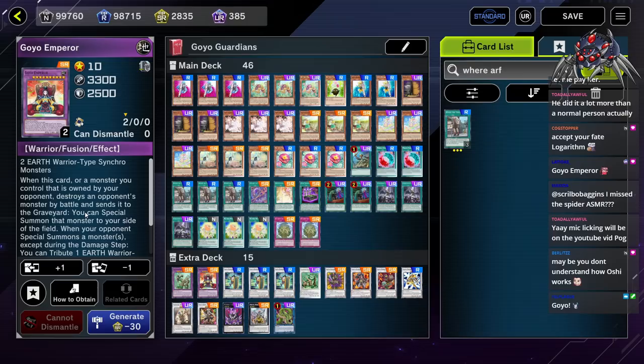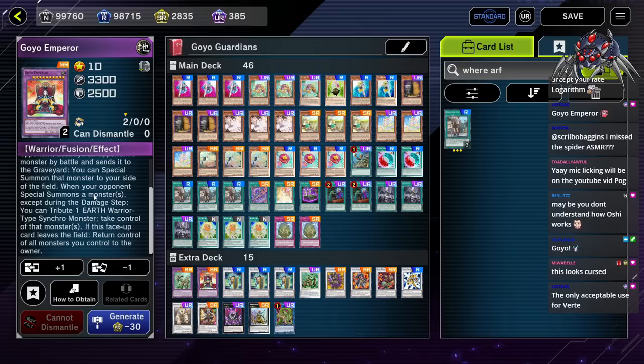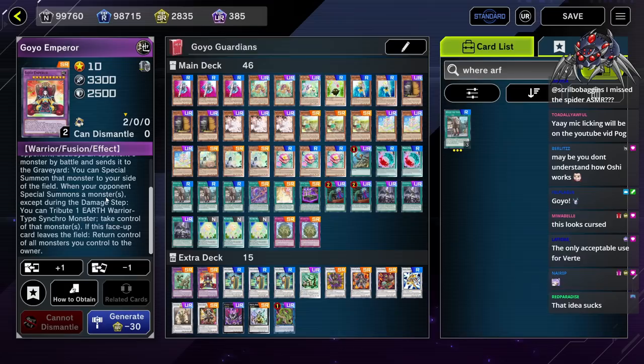When this card or a monster you control that is owned by your opponent destroys an opponent's monster by battle into the graveyard, you can special summon that monster to your side of the field. When your opponent special summons a monster, except during the damage step, you tribute one Earth Warrior-type Synchro Monster and take control of that monster. If this face-up card leaves the field, return control of all monsters you control to your opponent. That's amazing!